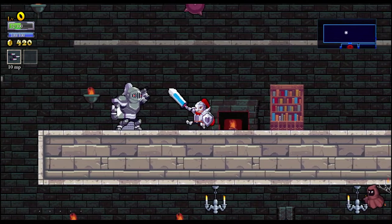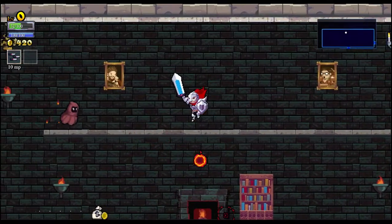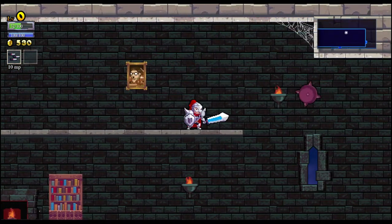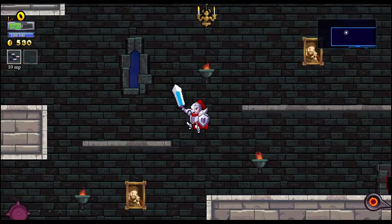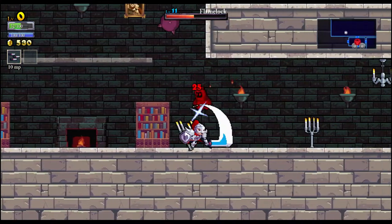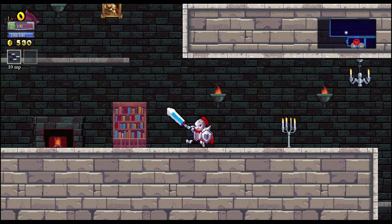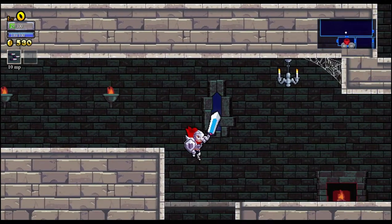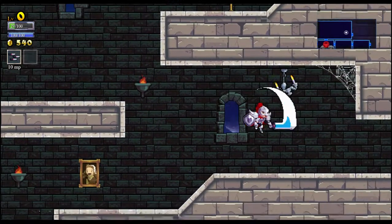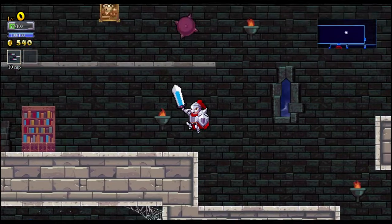The further you go, the harder the enemies will become obviously. Make sure — because sometimes these balls of fire can pass through the wall depending on how close the enemy is to the wall. These guys are annoying, so gotta watch out for these paintings as well because some of them are enemies. We already got 530 gold which is awesome. That's not an enemy — this is — and got hit. Got rid of it, so for a first run this is pretty good.